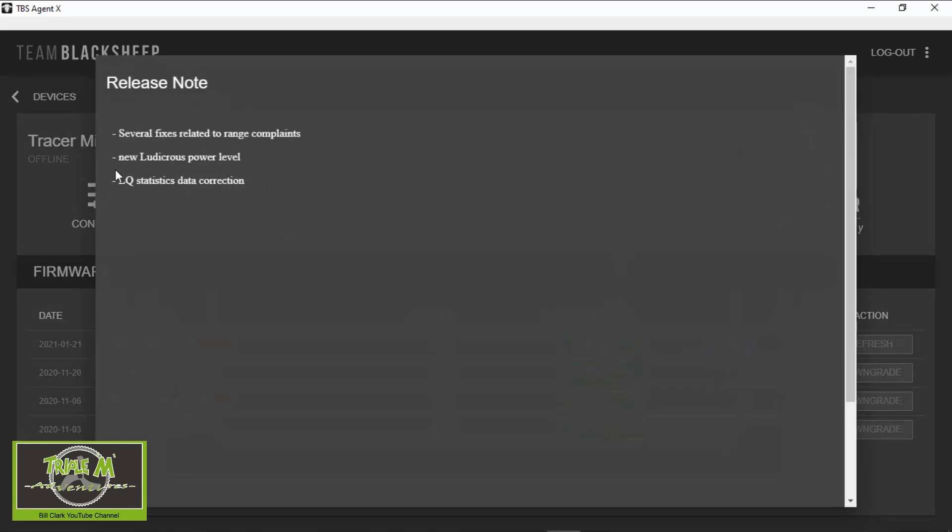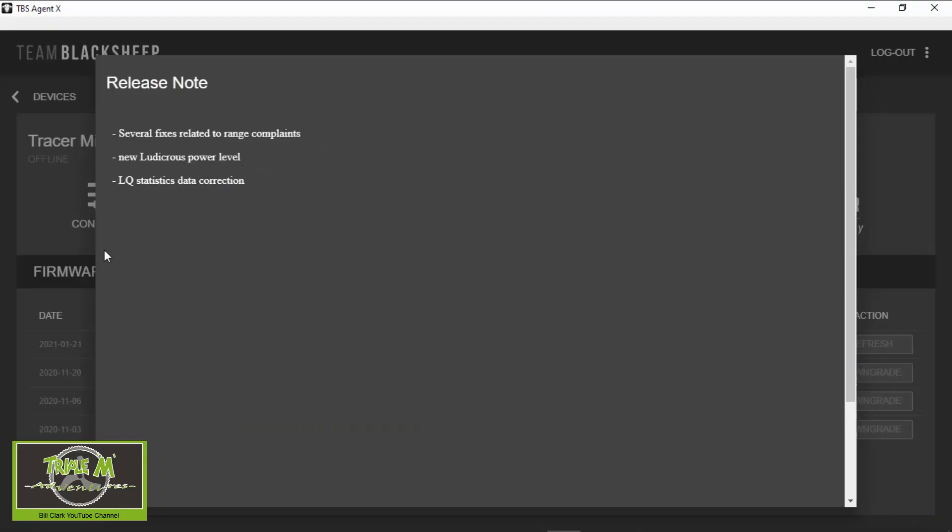Go to Release Notes and you can see several fixes related to range complaints, a new Ludicrous Power range — a power level that looks really cool — and LQ statistics data correction. They're not going to stick their necks out and say what power it is; they've just called it Ludicrous Power.